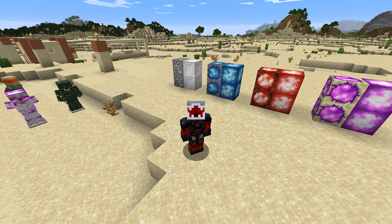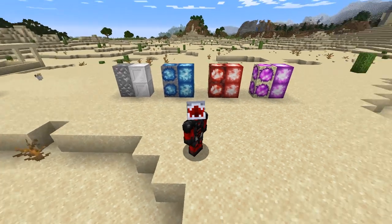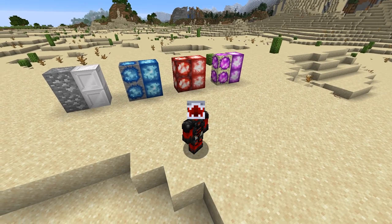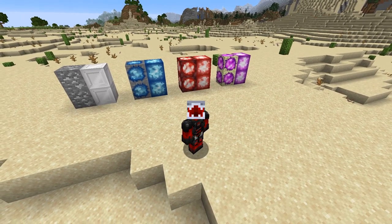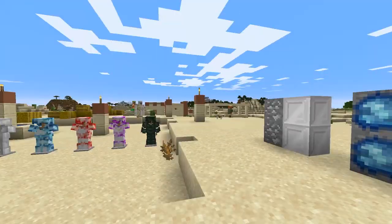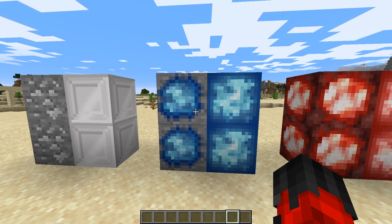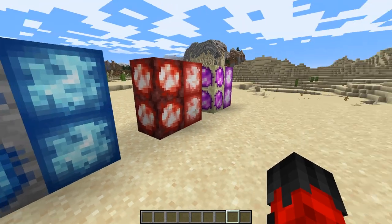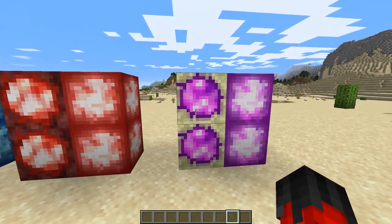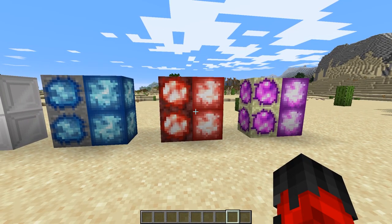First up, I'm going to talk about the items - there are very strong items that have been added called geodes. You'll see three of them here. They are found in one to five clusters near bedrock, one in the Nether and one in the End. These are stronger than diamond - quite a bit stronger - their items are more durable, their armors are more durable, stronger and faster.